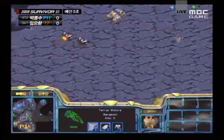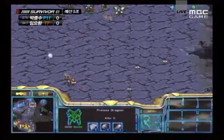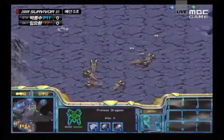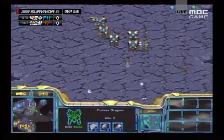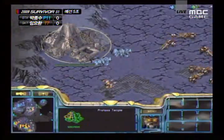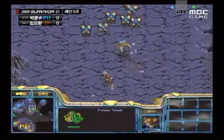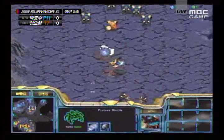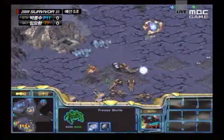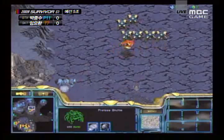It looks like a lot of these troops are being spotted as they're coming across, and I think Boxer has this timing down — especially with all the economic damage he's done. He should be in a good position with this push. First of all, taking another base — he's trying to sneak that additional base at the 12 o'clock. That's stopping troop production, so Boxer should be able to push fairly easily with his troop count. There's that wraith to push that shuttle back — needs to be very careful with it, wraiths are paper airplanes.